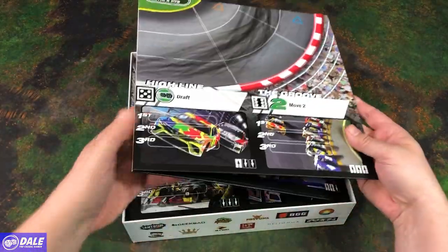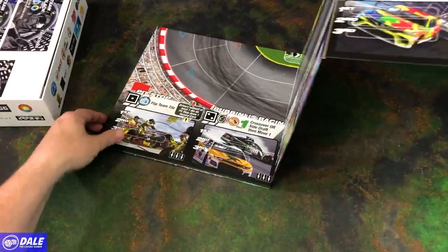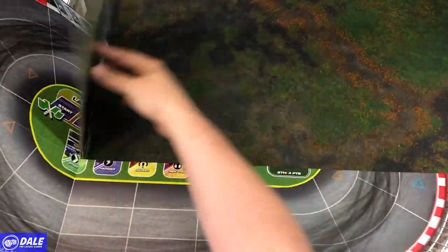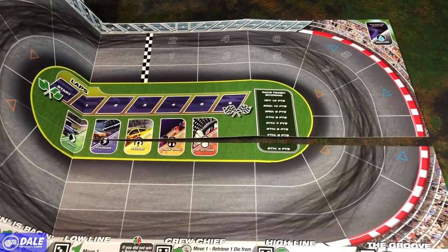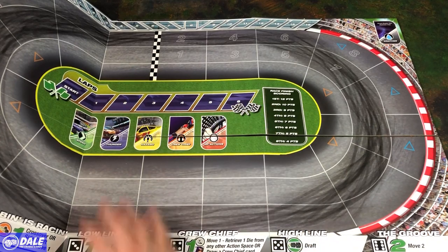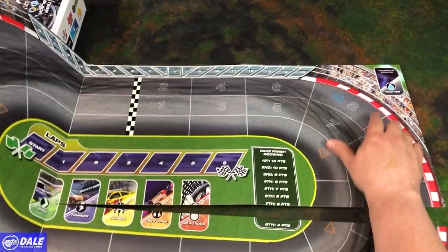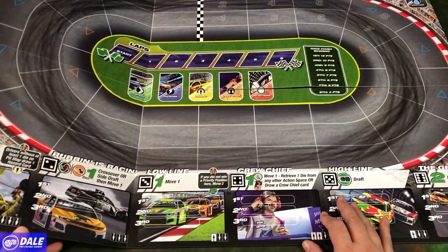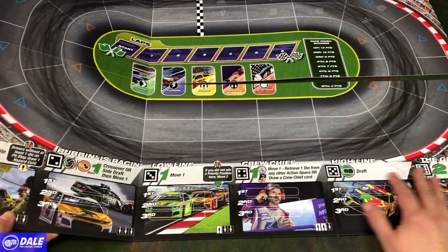Then getting on to our board, which looks to be rather big — we'll unfold that here. Not going to fit all on camera. So just going through our laps, different speed, thunder, hazard, crew chief, and NP action cards. Got our weather stack up here. Then our dice placement down at the bottom, going across there.